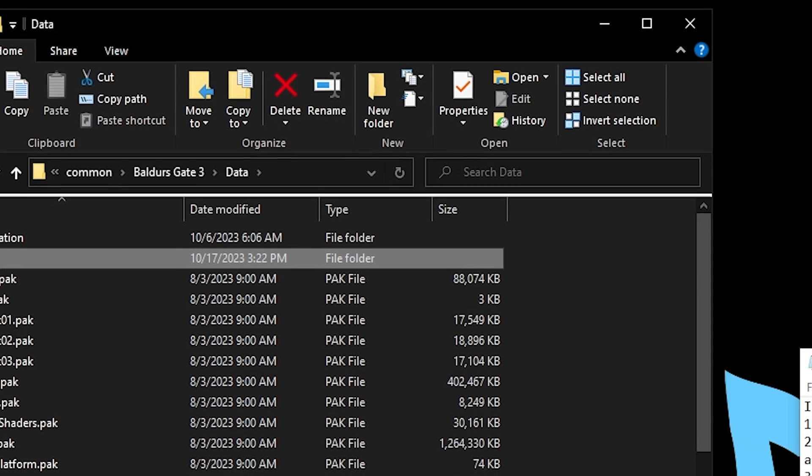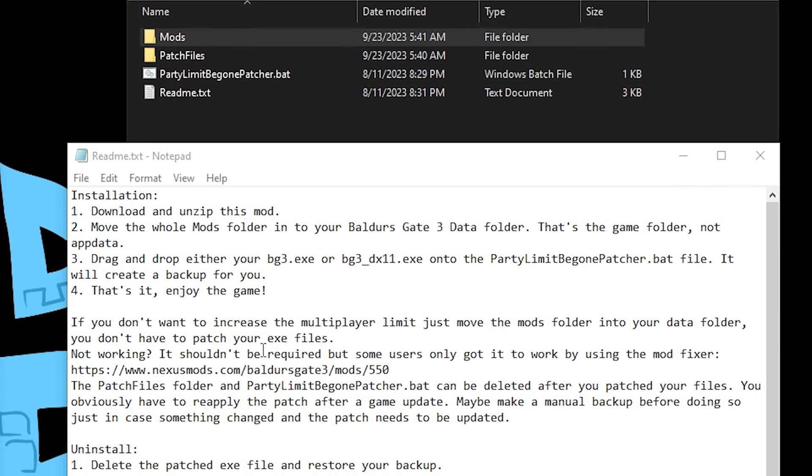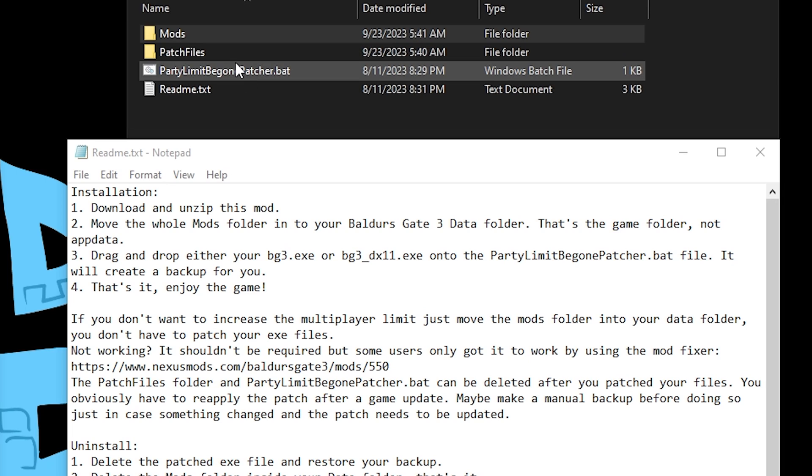If you want to increase the multiplayer limit, there are additional instructions and a patcher included. You'll need to drag the actual game exec files onto the Party Limit Be Gone Patcher.bat file, and that will automatically patch your exec files to increase the multiplayer limit to 8.